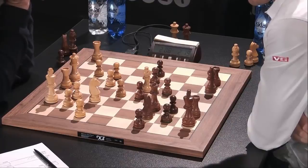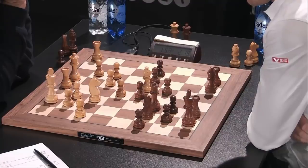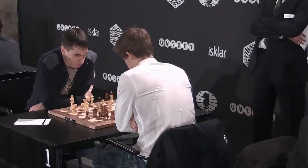Knight to f4, queen to g6 — black's position plays itself. If you need to, you can also go for king h8 and f5. So Andreikin needs something drastic to change the course of the game, but I can't see it. d4 would just be ignored; he would just play knight to f4. Things are looking good for Magnus Carlsen, and this doesn't surprise us because he has been doing pretty well over the last couple of days.